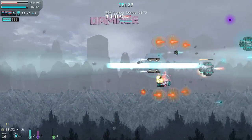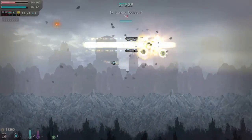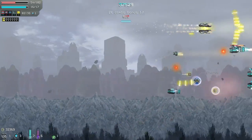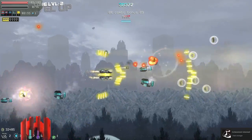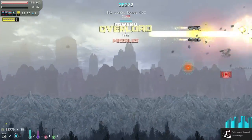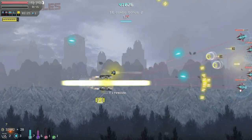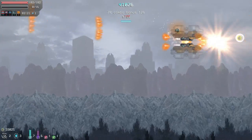One interesting thing is you can actually go down and hide from enemy fire. There's also a timer in the top left menu that counts down, though I've never really had issues with it. I think it becomes more relevant in the later game, where you have to clear enemies more quickly to progress.